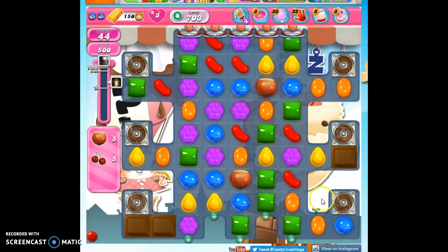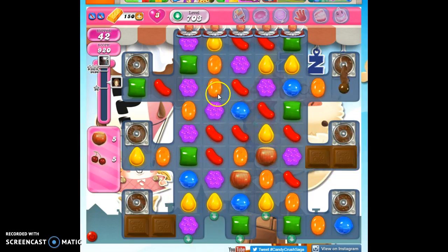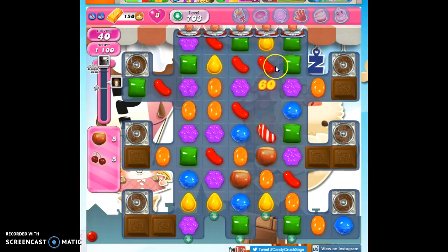We also have chocolate spawners along the sides, but I don't bother with them until they start encroaching upon my land. Then I try to take them out. Here's that ranged attack I was talking about — that vertically striped candy. We just need to detonate that, and it'll take out two ingredients for us.